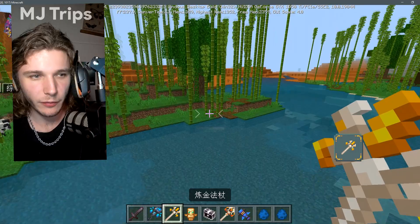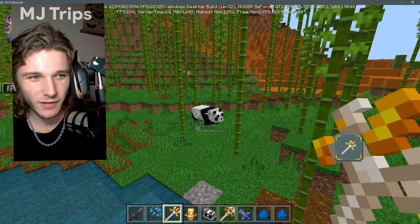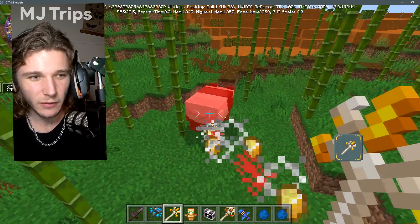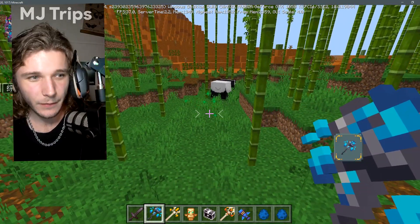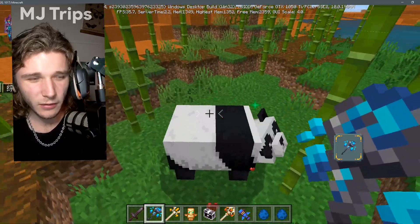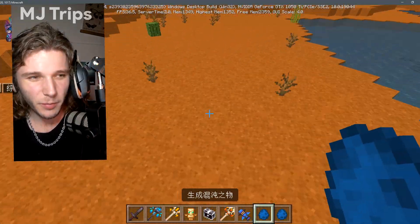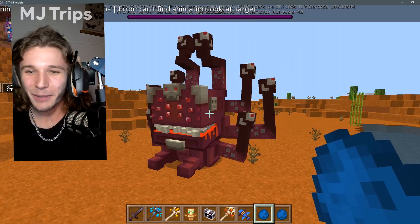There are more staves — oh, the golden staff. What does it do? Just golden nuggets? Wait, it actually does damage — that's fair. And this one, is it a growth staff? Yeah, it's a growth staff — interesting, that's kind of cool.